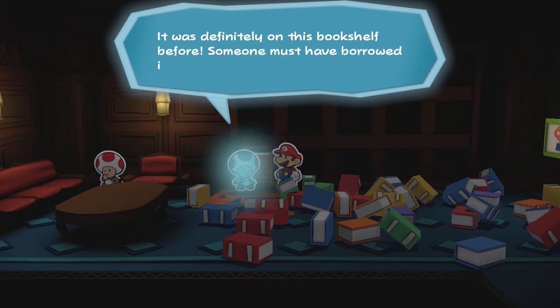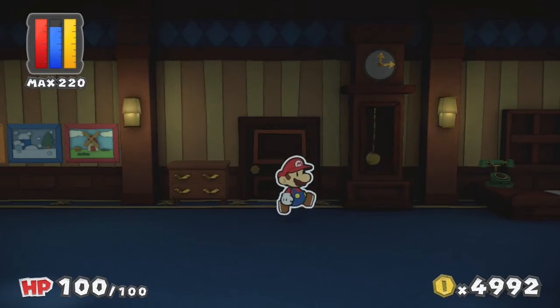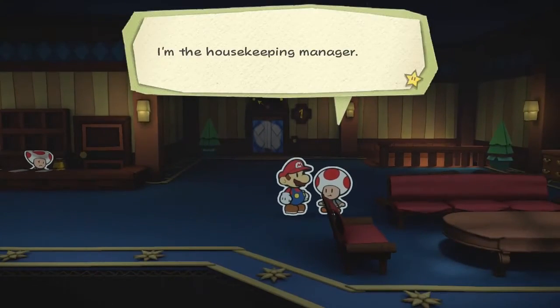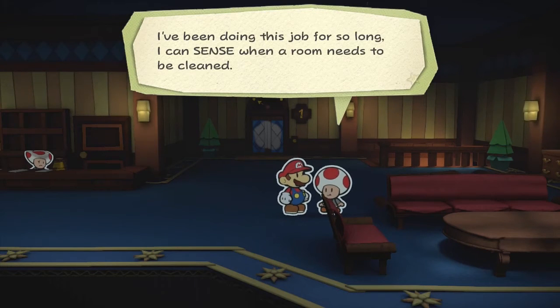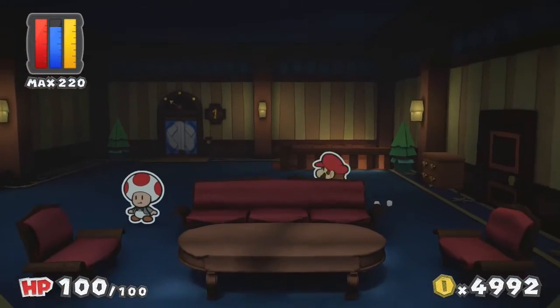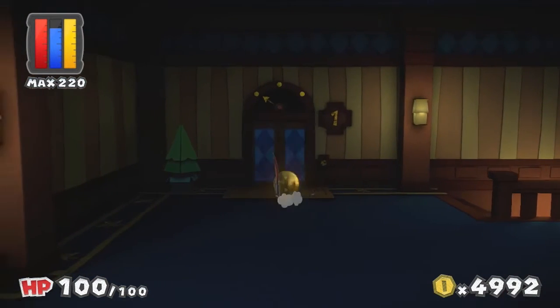Where's that book? It was on this bookshelf before. I have no idea what to do with your book. They're all gloomy — that's unfortunate. The housekeeping manager says they've been doing this job so long they can sense when a room needs cleaning. But they noticed something weird recently: for some reason, dust doesn't gather under the bed in room 302. Well, that's some spooky stuff — the non-existent dust.